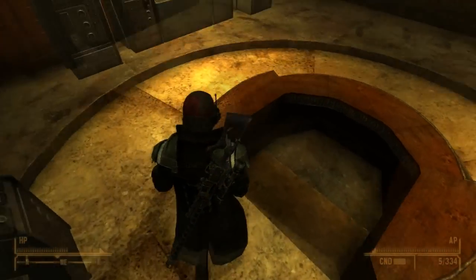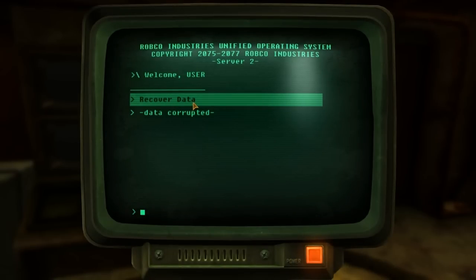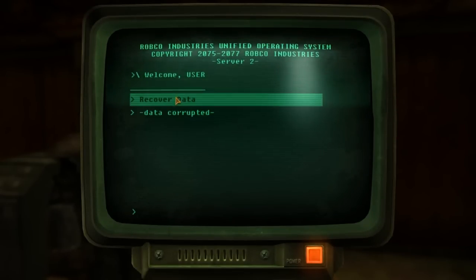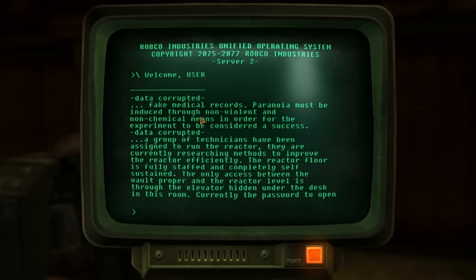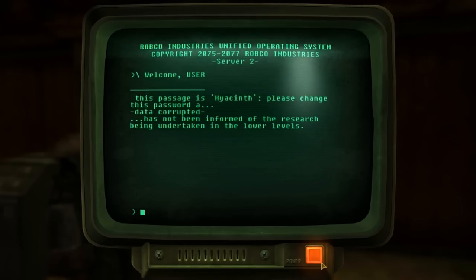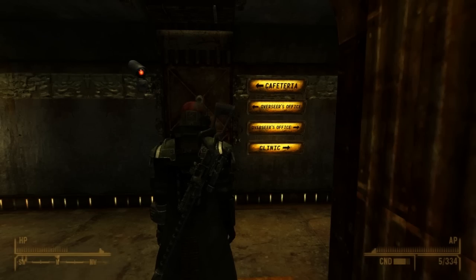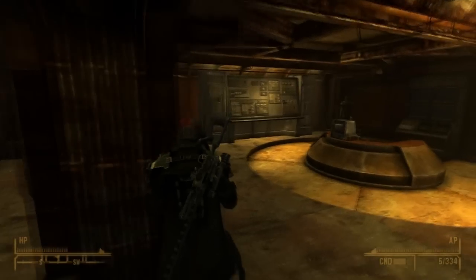So you immediately learn that there are two factions within this vault. Samuel Cook leads one of them and Philip Lenn the other. On a terminal, you can recover some data — you hit the Recover Data button and then read the corrupted data. It says fake medical records, paranoia induced by non-violent and non-chemical means, and it's saying that's the only way the test is going to actually go through. Also, there's an elevator hidden under the desk in the room, which we'll come to later. Samuel Cook is the one who orchestrated the breakout, which you heard about at the start of Fallout New Vegas.